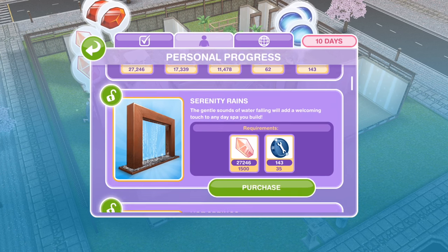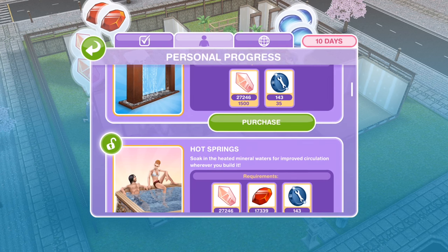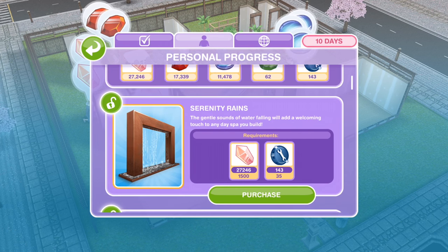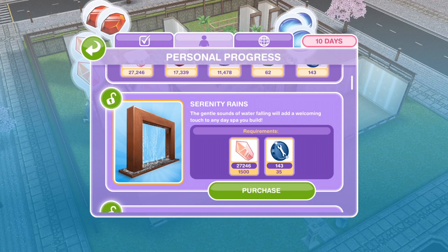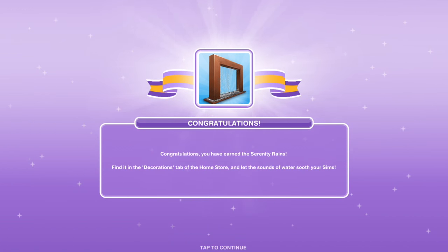To unlock these items you have to continue collecting your gems and constructor coins, and each of the items costs different amounts of different gems. The first one that we can win is the Serenity Rains. The gentle sound of water falling will add a welcoming touch to any day spa you build. Congratulations, you have earned the Serenity Rains! Find it in the decorations tab of the home store and let the sounds of the water soothe your Sims.